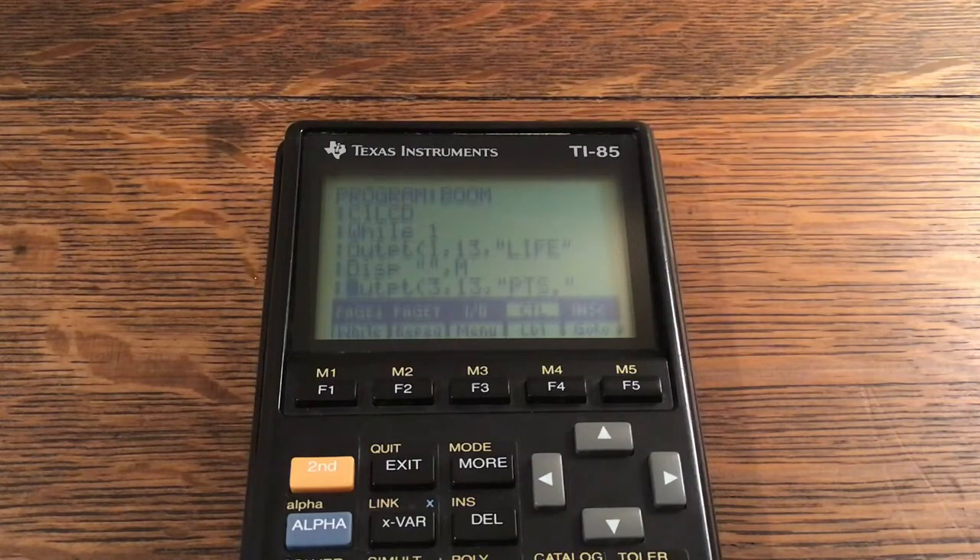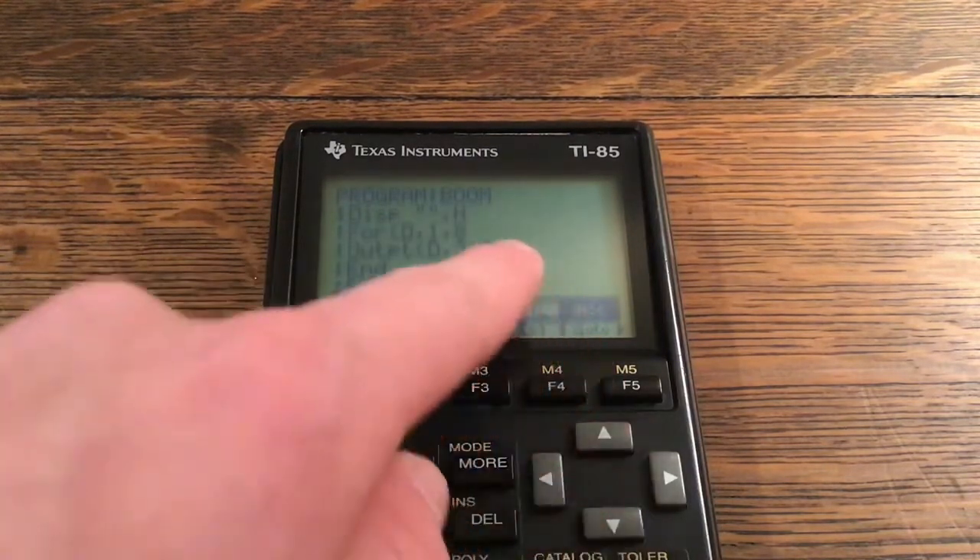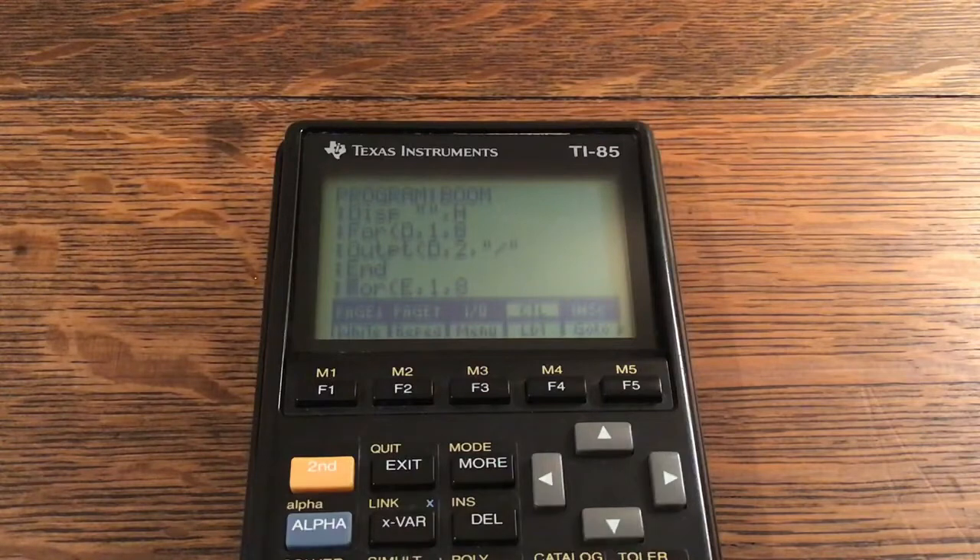Display two quotes comma M. Output at 3 comma 13 comma quote Points — there is a decimal point there. Display two quotes comma H. For D comma 1 comma 8: Output at D comma 2 comma quote — a division sign, that's what that symbol is. You can change that symbol; for example a capital I looks nice, it's whatever your personal preference is. For E comma 1 comma 8: Output at E comma 12 comma quote — another division sign.